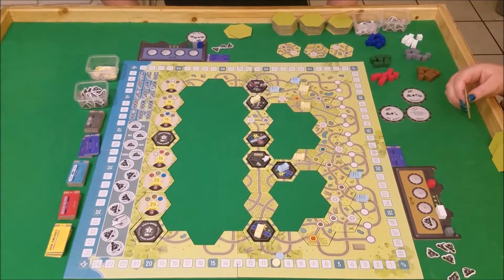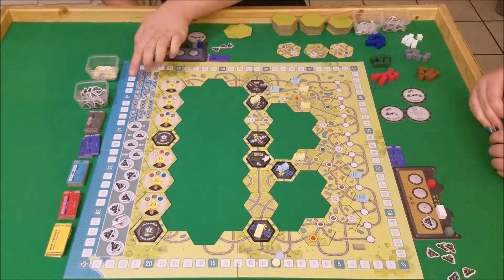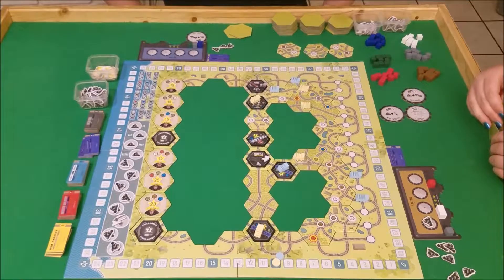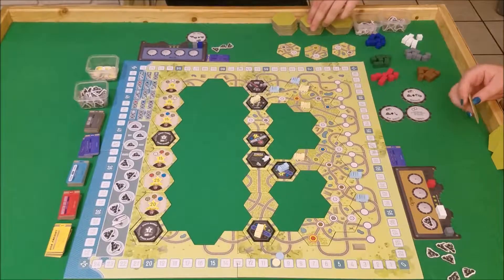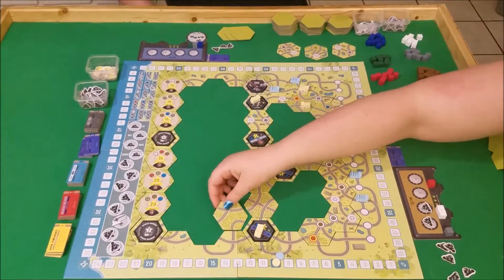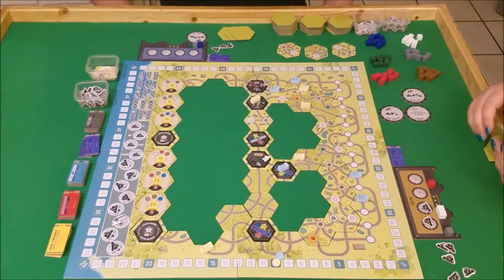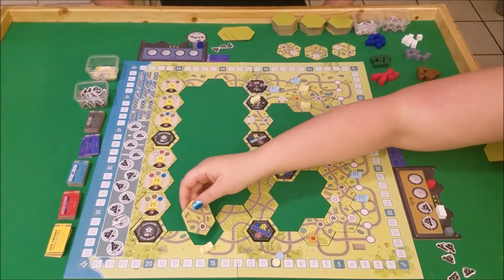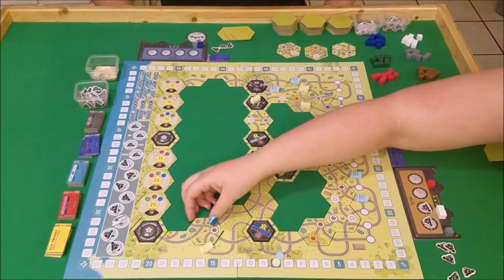Thematically, you are moving from the East Coast to the West Coast. I forgot to draw tiles again at the end of last round. So I'm actually going to draw a tile blindly — I get whatever that one is. So I'm going to spend a coal to move this guy around here, and I get to place a second tile. I think I want to place this one right here. I'm going to end on a brown piece.